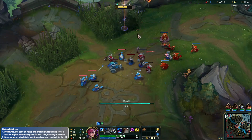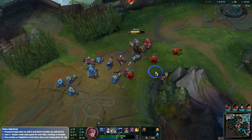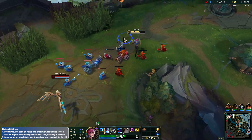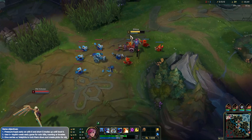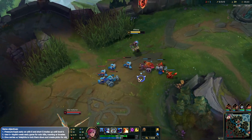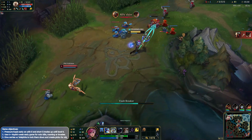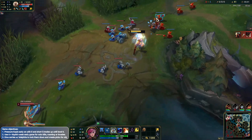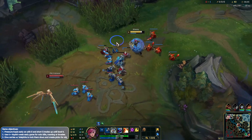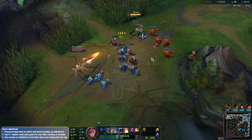Ideally what I do here is recall, spend my gold, and then look for the all-in onto Kayle. I'm going to decide against it — if I was going for a normal Vi build where I buy a Sheen or something, then I would. But I'm not. So right now if I reset I could just all-in her. There's a lot of kills going down across the map — it's a little bit scary.